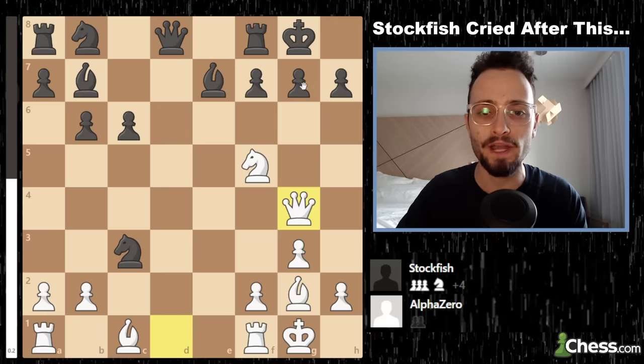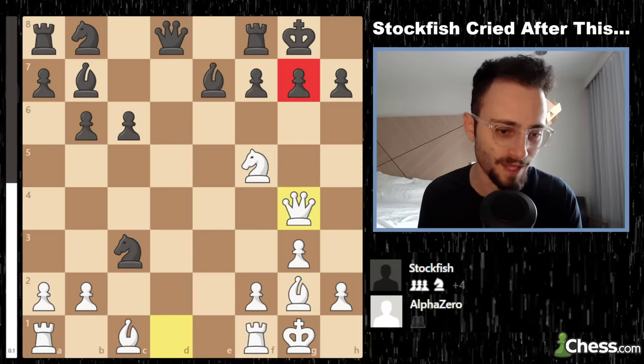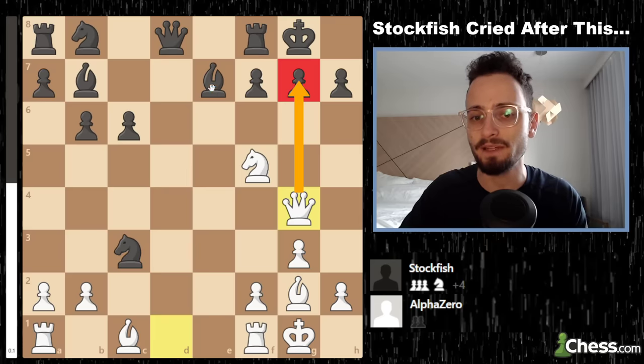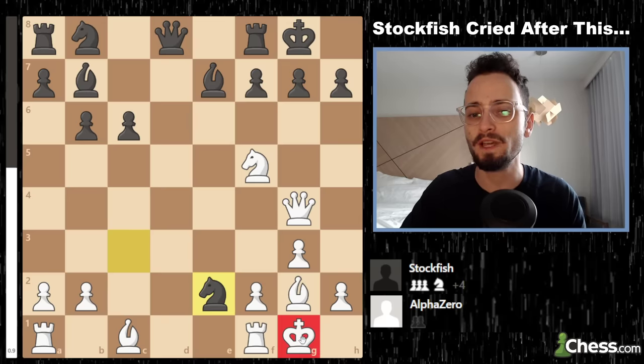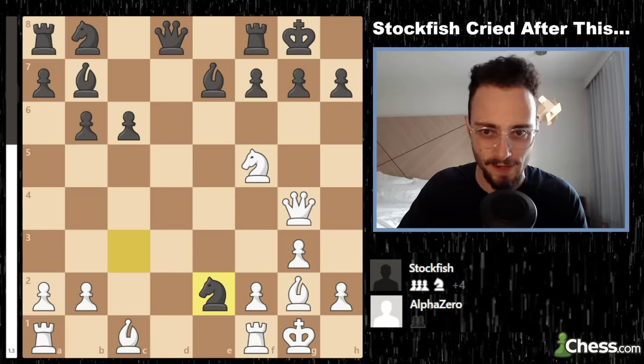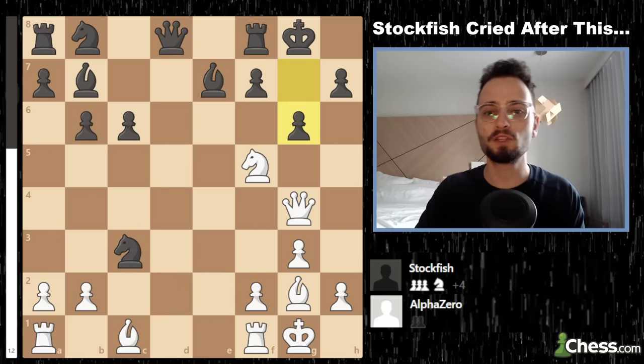Queen attacks g7 and black can defend in a few ways — including Knight e2 check, which deflects the attack onto the king, but white would just go back. Black plays g6; we have a check; but white doesn't have an obvious attack anymore, since the queen is about to get kicked out with f5.